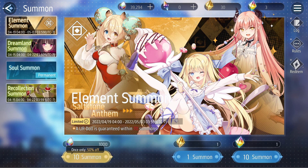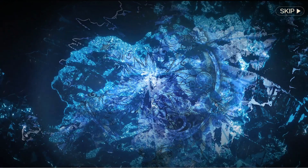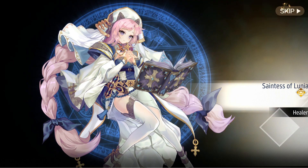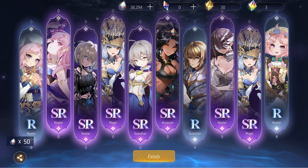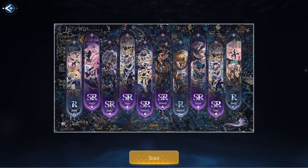Let's end it off with a YOLO multi. I wouldn't actually recommend doing the 50% offs for the element summons because the pity only stays within each element summon. The reason why it's 70% is because I did a discount multi last element summon, which had Mercury characters. I would highly recommend not doing this, but I mainly do this just for the sake of the video. And as you can see, one of the biggest reasons why is that I got a blue animation, which basically means I didn't get even a gold SSR. But I guess — cope — we at least got 50 back.